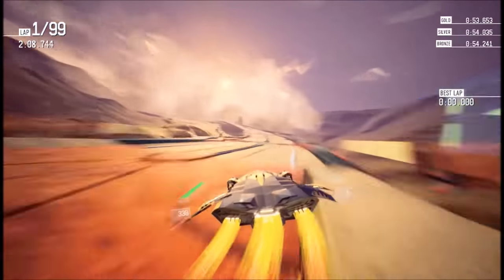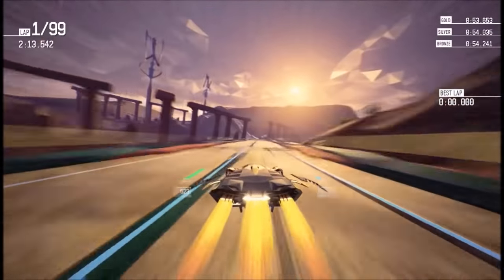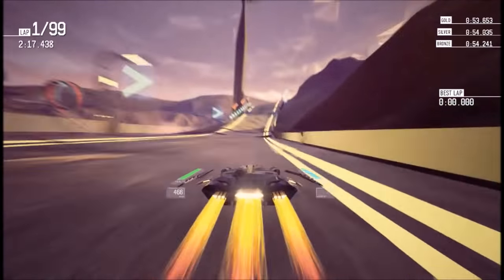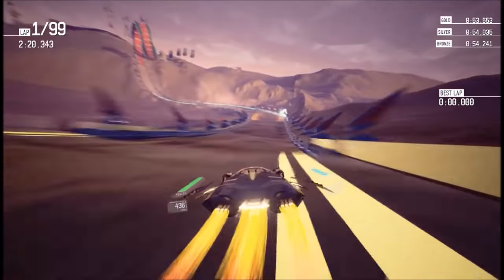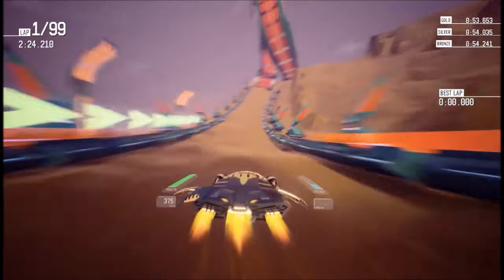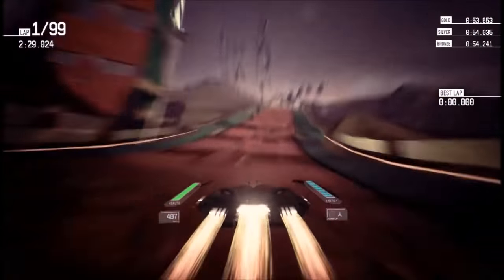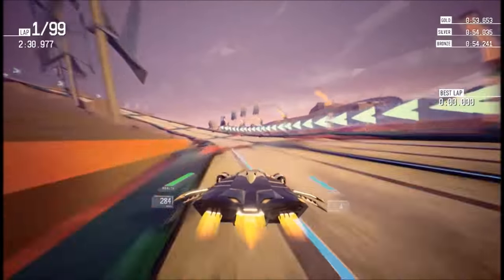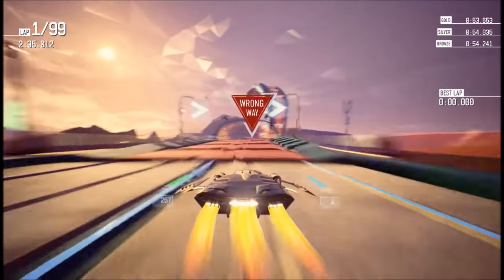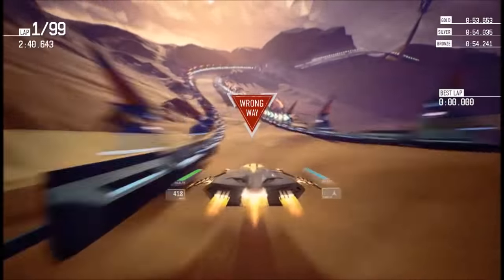I also have the active power-up turbo boost, which uses all the energy from my energy pool and gives me a big boost of speed — that was the active power-up. The mini boost you can use at all times as much or as little as you want. And here's the Kalima loop — if you don't pitch your nose up you will scrape your nose along the ground here. That's what happened — all those sparks flying. So yeah, you need to pitch your nose up.